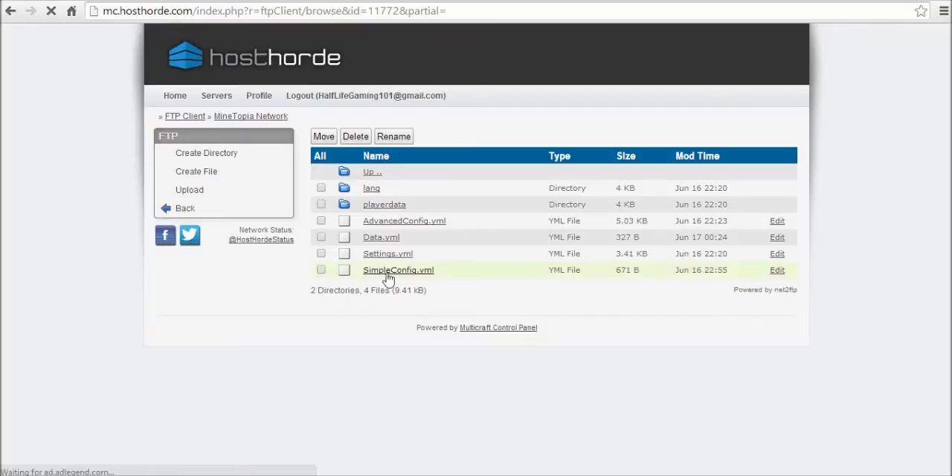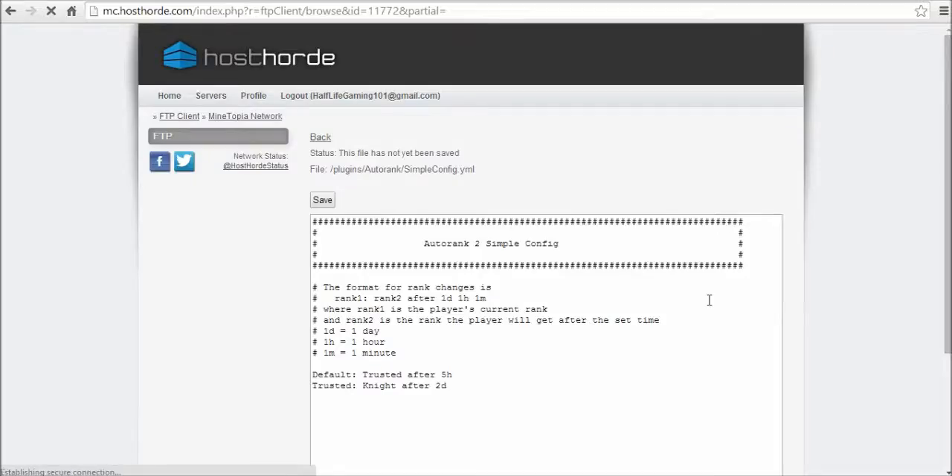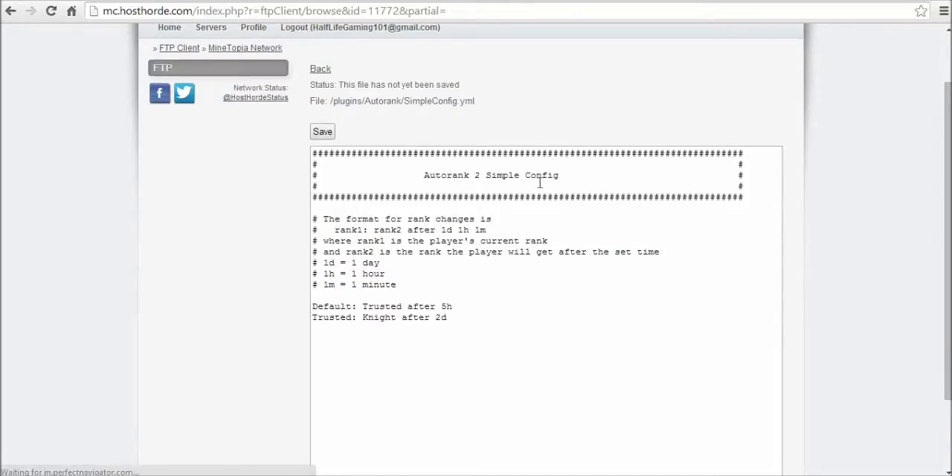When you are in your host, Multicraft, or console, you want to go to SimpleConfig.yml. AdvancedConfig is the advanced option; SimpleConfig is very easy. This is the Simple AutoRank config. The format for rank changes is 'rank1' to 'rank2' — that basically means the first rank and the rank it's turning into.